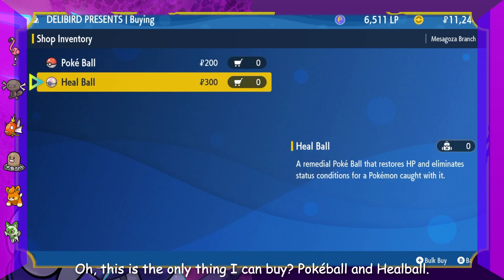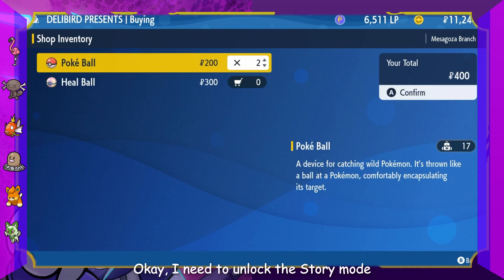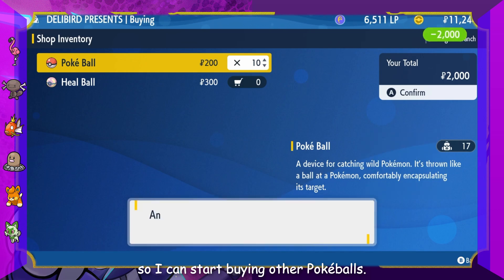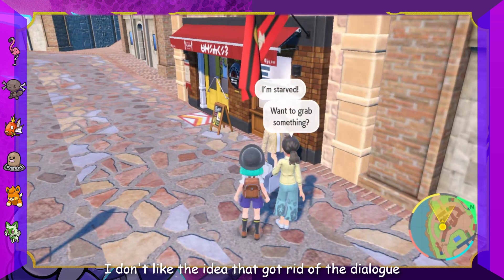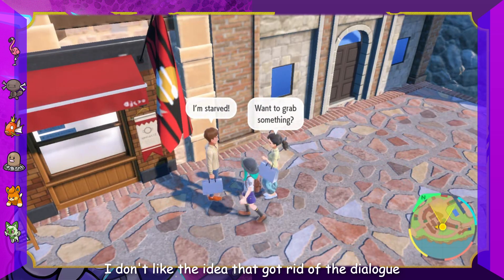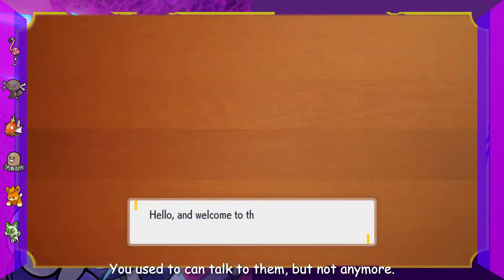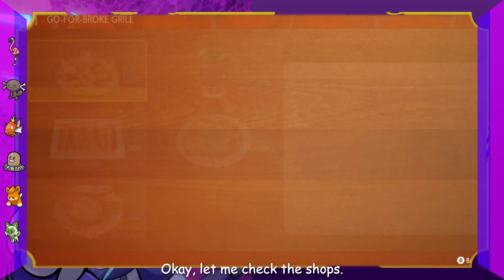This is the only thing I can buy - Pokéball and Heal Ball. I need to unlock sorry mode so I can start buying other Pokéballs. I don't like the idea that they got rid of the dialogue for all these NPCs - you used to be able to talk to them, but not anymore. Let me check these shops.